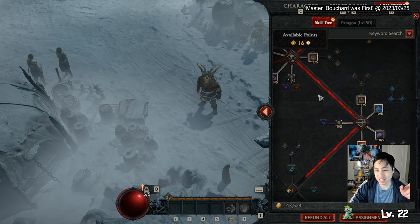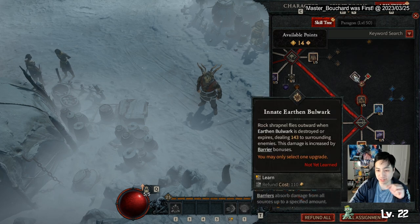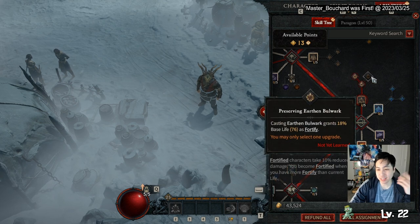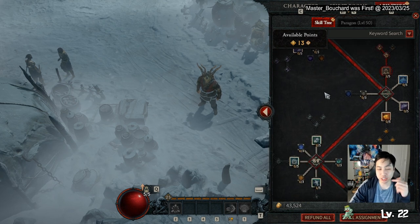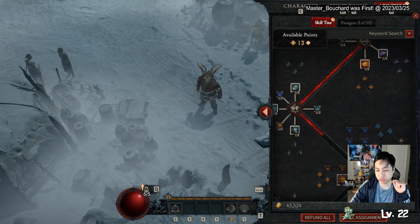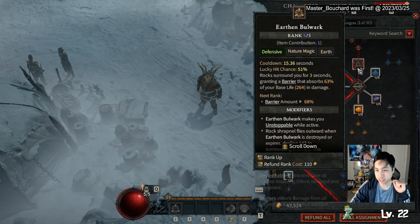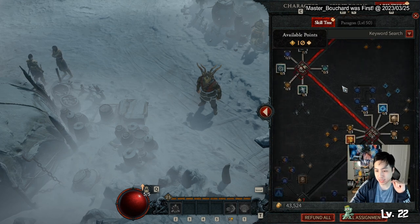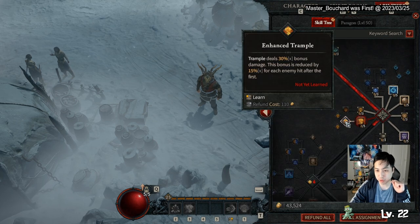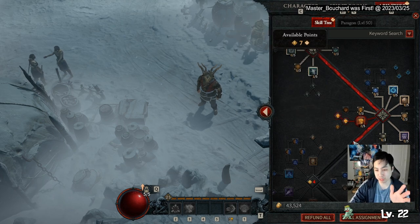After that, get Earthen Bulwark and the upgrade that has rocks fly out for extra damage — that's nice, especially when we look at equipment later. Get enough points to reach the next area. We're not going to bother with companions here. Get five points in that, then we want Trample, which will be your main fortifying skill.